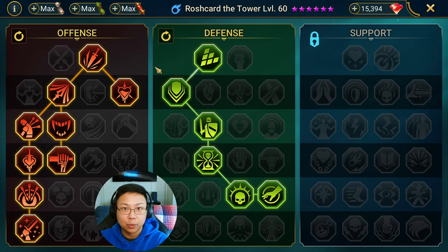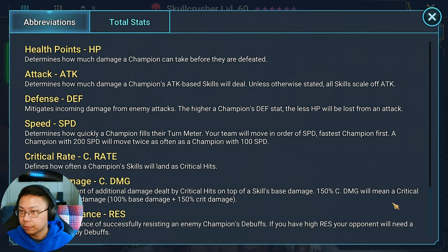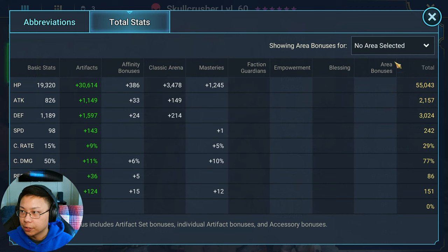This is one time I will say you want to blindly copy these masteries — these masteries will work. Now let's take a look at Skull Crusher. Skull Crusher is going at 242, but his true speed will be 244.